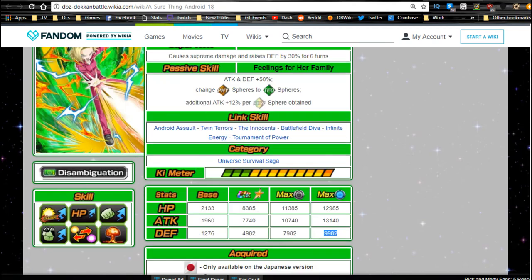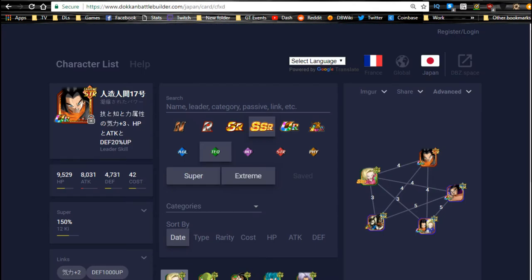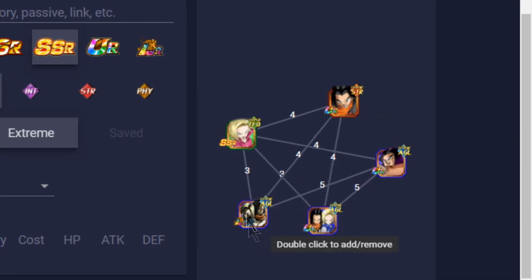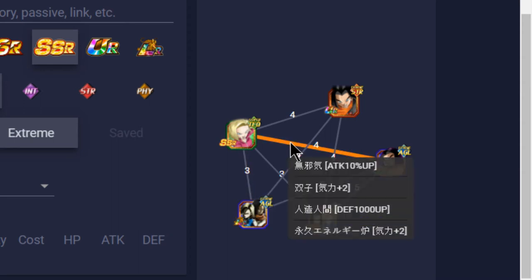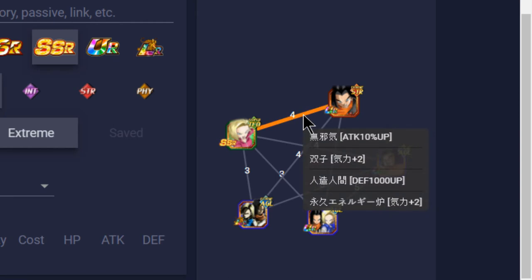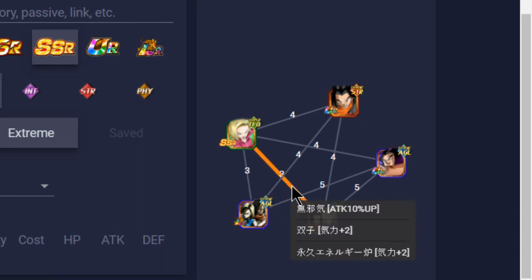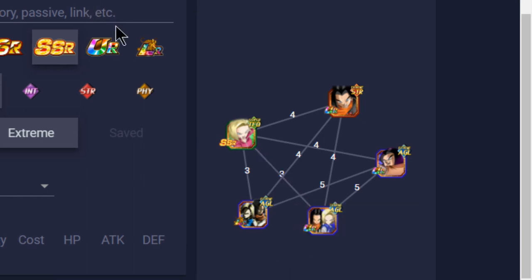In terms of who she links well with — she really doesn't link well with many units. As always with androids, they only really link well with each other, and unfortunately we don't have a large selection. Most of the available units are Extreme type so you can't run her on an actual Super team with anyone except maybe the other Android 17. She does link with the LR Android for three links, four Ki, and a 10% ATK buff. Extreme Android 17 gives a 1,000 DEF boost and four Ki.